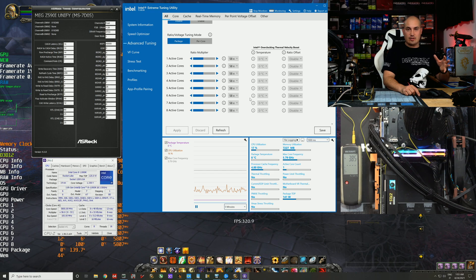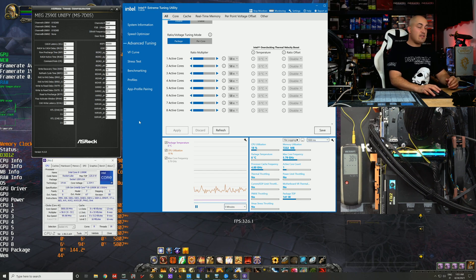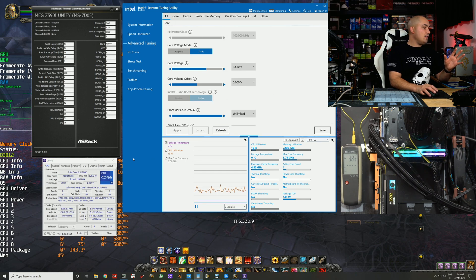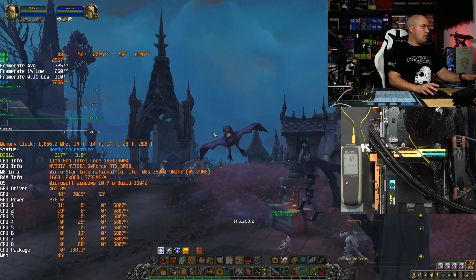Let's get straight to the point where I show you directly the best run I was able to do. I'm at 5.8 GHz all-core — there's no difference between all-core and single boost at this temperature, it's the same. World of Warcraft is still a single-threaded benchmark. Memory is at 3733 MHz gear 1, with very tight sub-timings, and the ring is at 48. This is the max I can do. Let's start the benchmark.